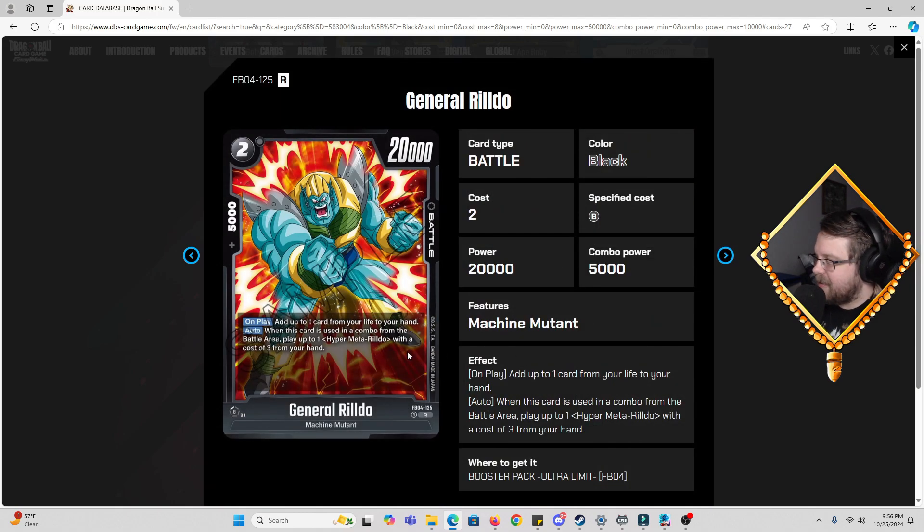There's also a two-cost Rildo — 20k power, 5k combo. He's a self-awakener. Auto: when this card is used in a combo from the battle area, you play one Hyper Metal Rildo with a cost of three from hand. So we have our first pseudo-evolve-like card in the game. You swing with the two-cost Rildo, combo him off board, then by doing so you play the Hyper Metal Rildo — and then swing with him. That's three attacks on turn two. That's pretty strong.